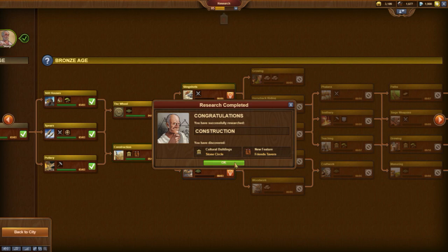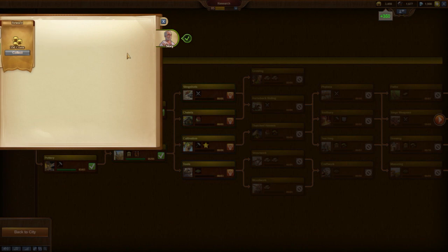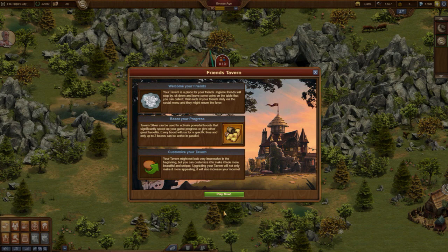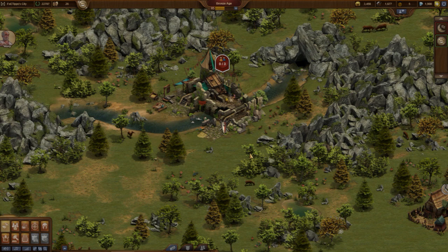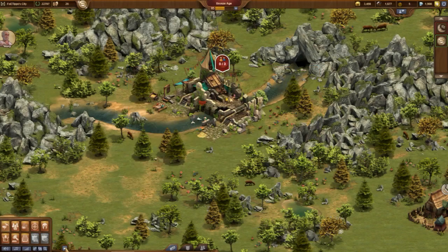The research of Construction enables the Friends Tavern, which will become very important for us soon. Players from our Friends list will be able to visit our tavern, and each visit will bring us some silver coins. In the beginning we invest all these silver coins only to improve the Friends Tavern, but later in the game we will receive significant benefits from this building.